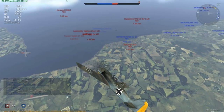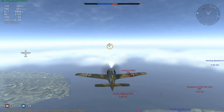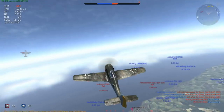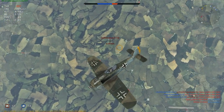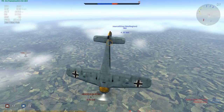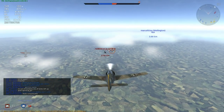A variant on this tactic is to cross above a climbing attacker. This encourages them to lift their nose trying to get guns on you, and stall their plane as a result. I know I could have taken this Stuka B2 head on, but let's imagine it's a cannon-equipped D5 instead. I've used this to good effect on many occasions, including a couple in my boomerang video.